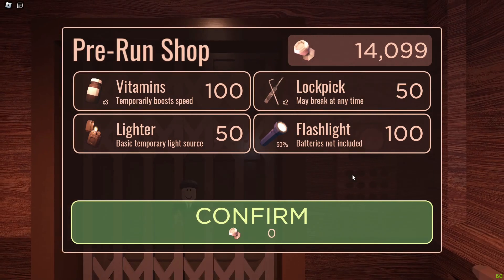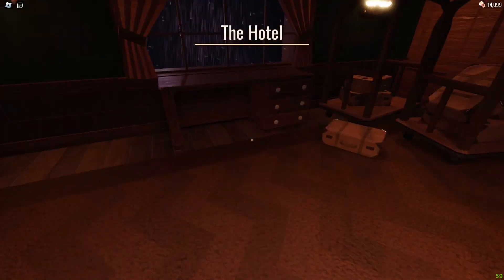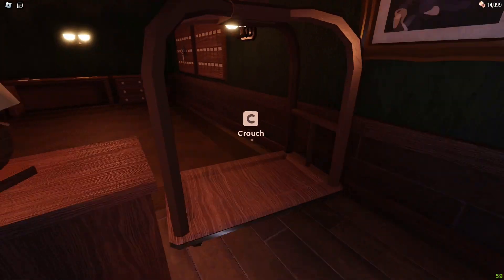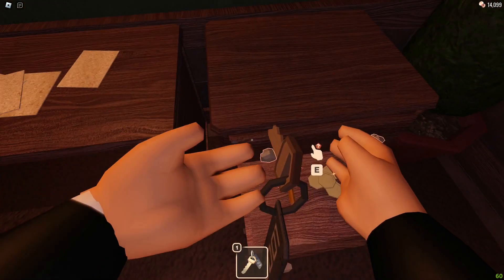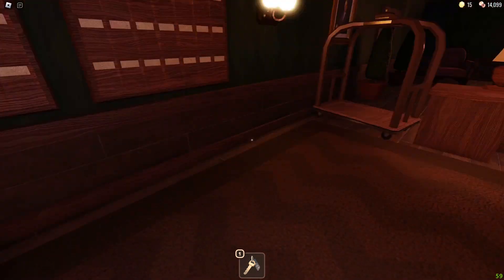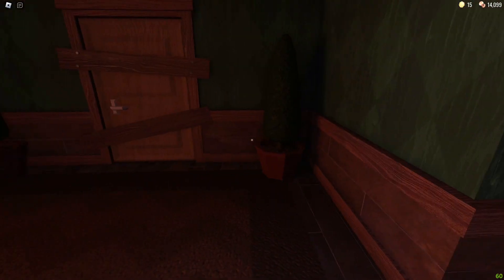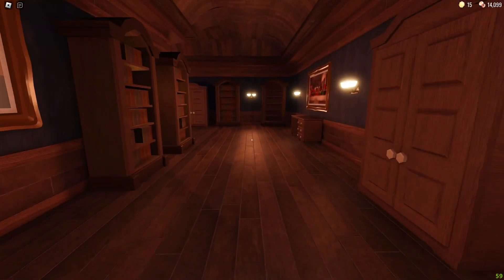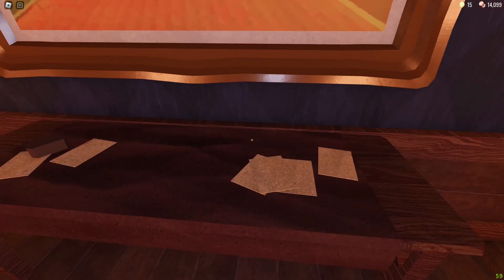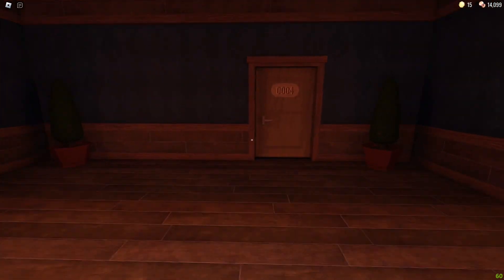The menu and pre-run shop are still the same, and you get the hotel. I noticed some new stuff on the desk. There's also a new room, and the door sounds different, which I like. Opening drawers is now way easier, and I also got a flashlight in one of the tables during my last run, so you no longer have to search drawers as much.